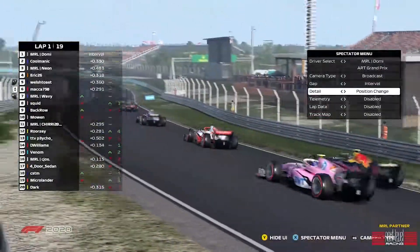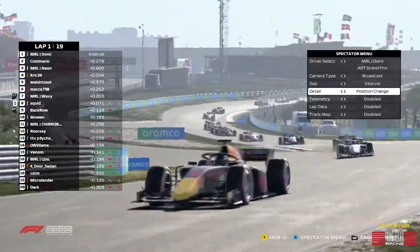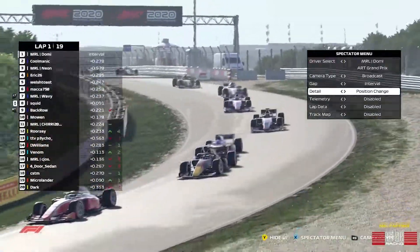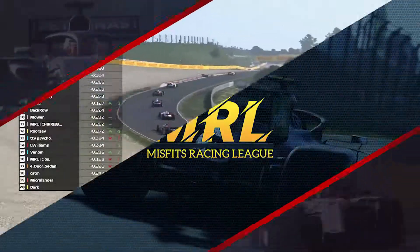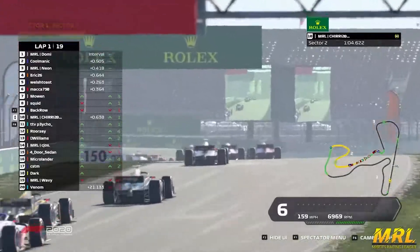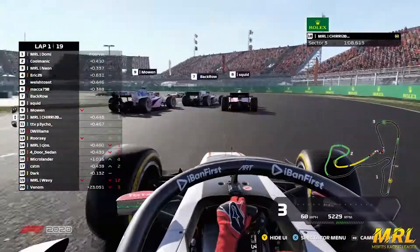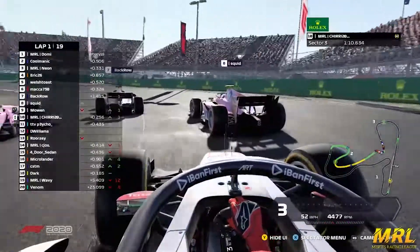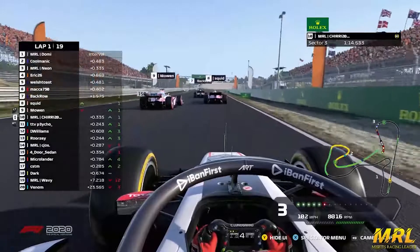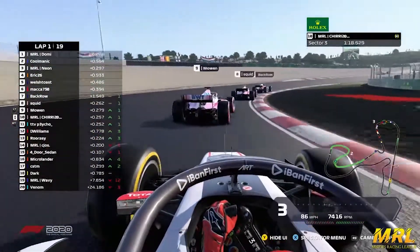His teammate Moen just behind. Let's switch back towards them — you can see Squid just sneaking into position. There's a huge train coming down towards the long right-hander of turn eight. Wavy just spinning on the exit of turn ten. Back row Moen and Squid going three wide into turn twelve. They're not quite where they want to be. Squid already had some issues through this corner earlier in the week — he gets back past his teammate but still behind back row now.